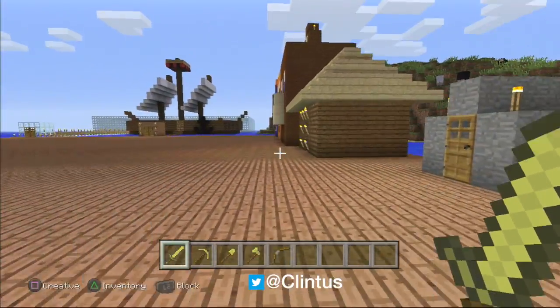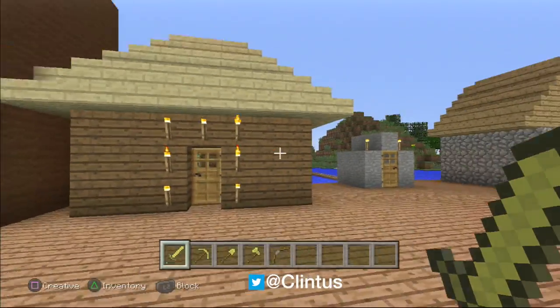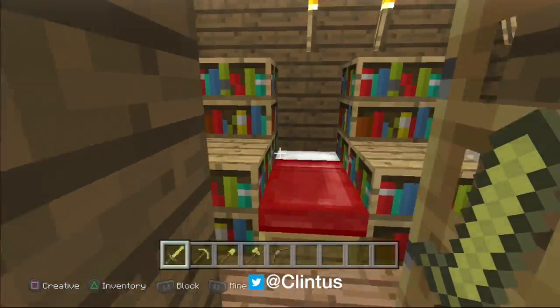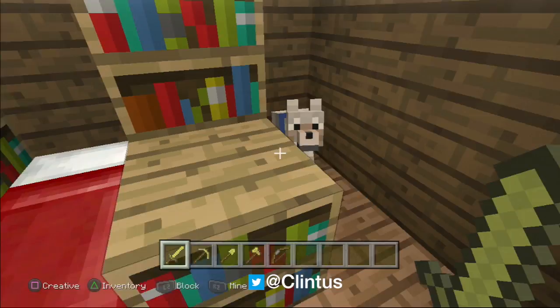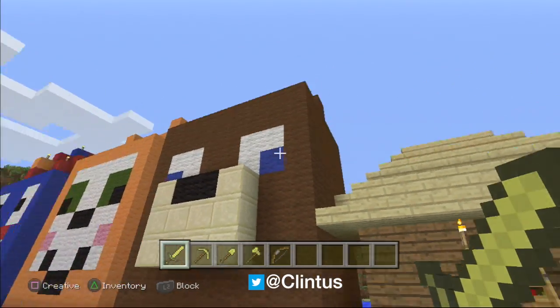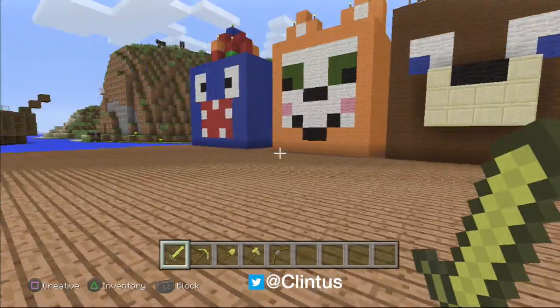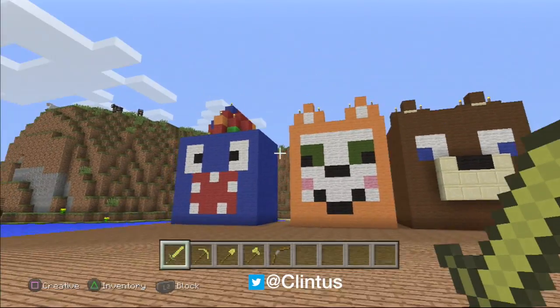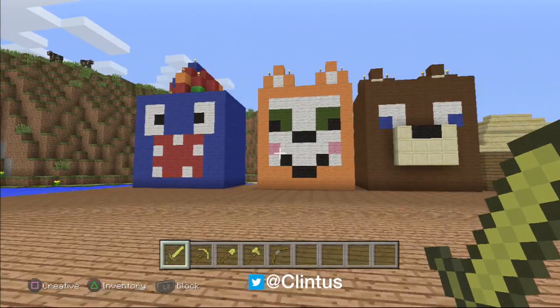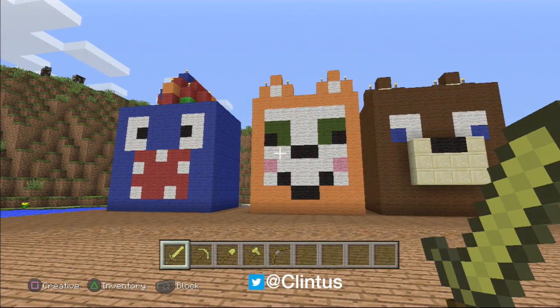This right here is Bryce's house. He made it out of birch wood as a ceiling and spruce wood — pretty much the same thing as mine. He has this little dog there; I don't actually know what he called his either. Next up, we have — you might recognize this — it's Stampy, one of my favorite YouTubers.